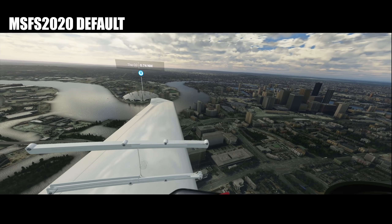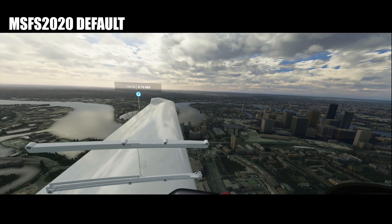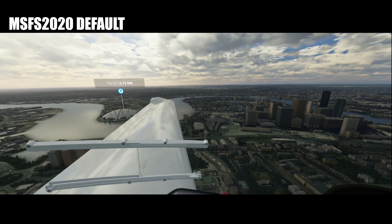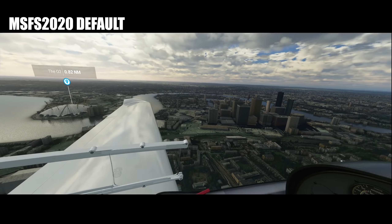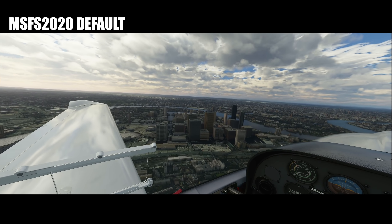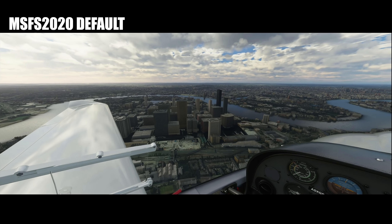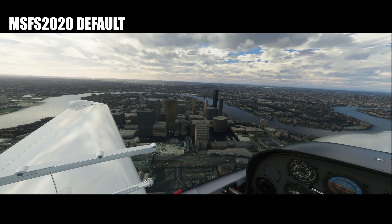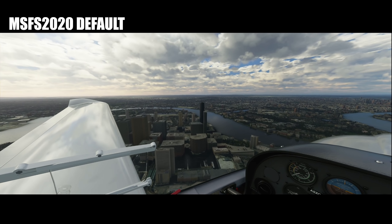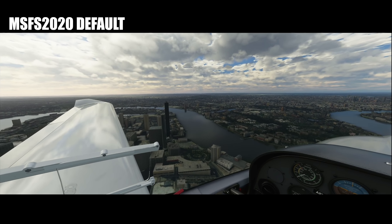As I said in the intro, London is not one of the photogrammetry areas. It does look all right — it has satellite imagery, the Millennium Dome, the Shard, the Houses of Parliament, and Tower Bridge. But really, it doesn't look like London. That's supposed to be Canary Wharf — where's One Canada Square? Am I supposed to know which buildings are the ones related to taking money from the average person's pocket at the expense of society at large? Banks. You just can't tell.